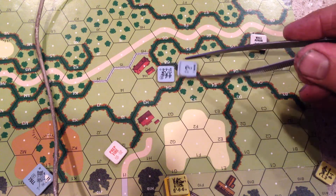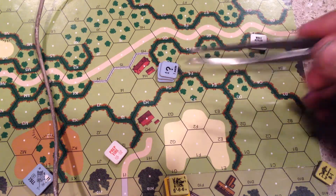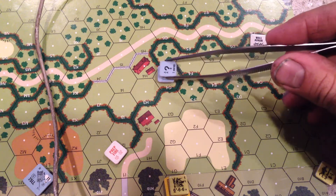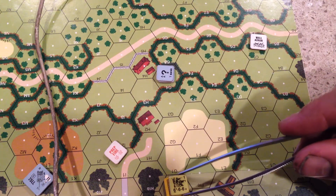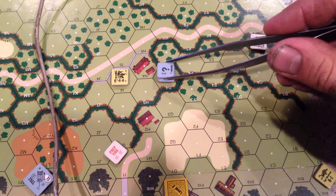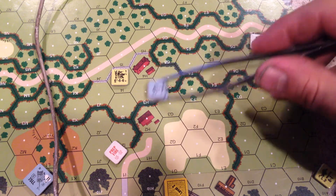What else does it mean? The squad can deploy without losing concealment. That's really big too. Now go into prep fire — this is the big one. This is the neatest trick of all. Nowhere else in Squad Leader can you do this.